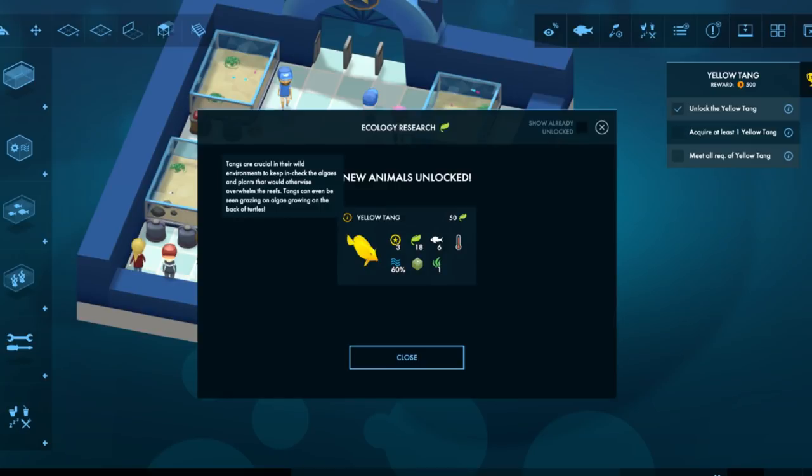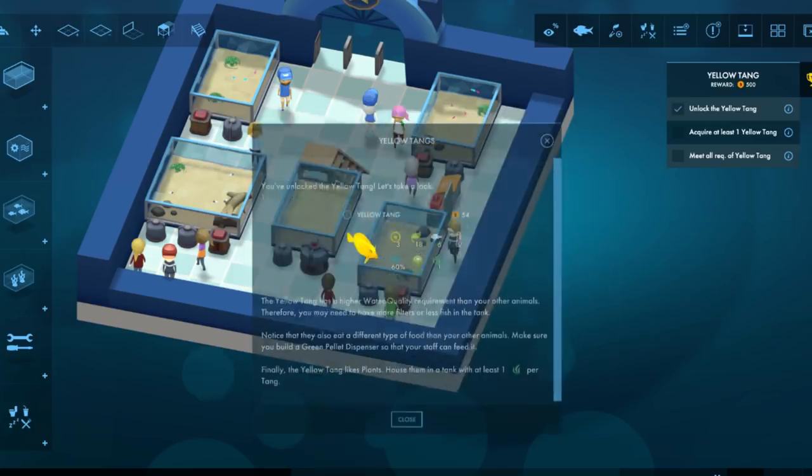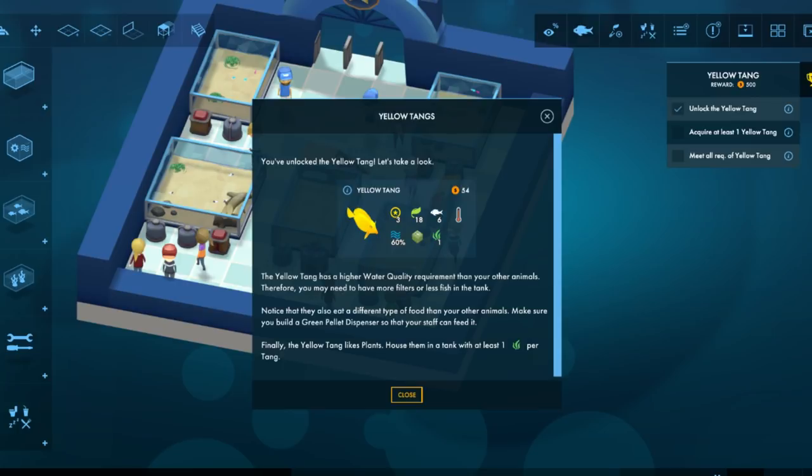The Tangs are crucial in their wild environment to keep in check the algae and plants that would otherwise overwhelm their reefs. I love when games like this have info about the real fish. That was really cool to see in Abzu — if you like fish and you like my videos, check out that Abzu livestream I did. The VOD's all up. That was a really fun game.